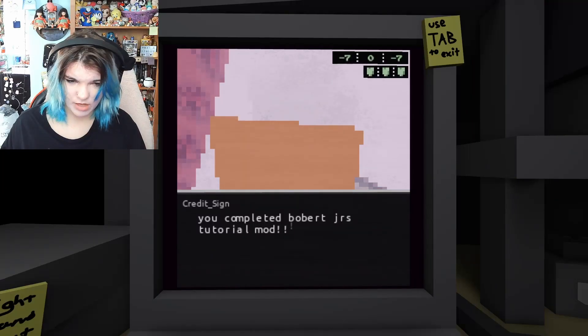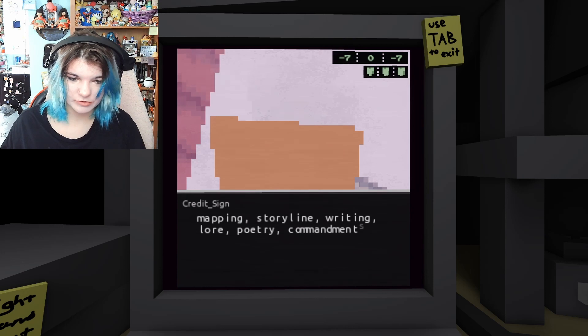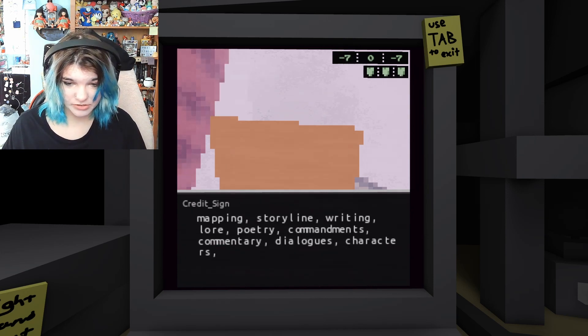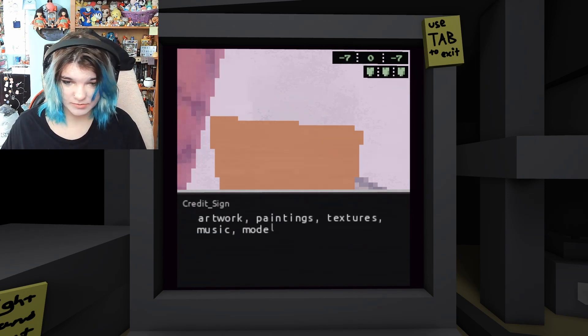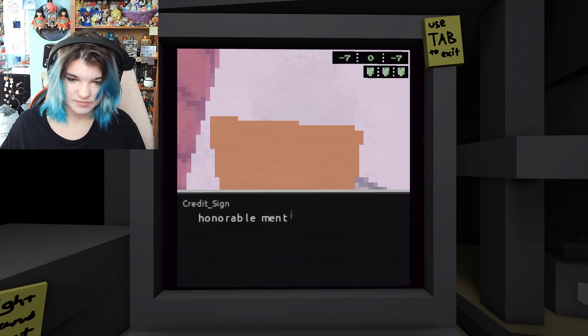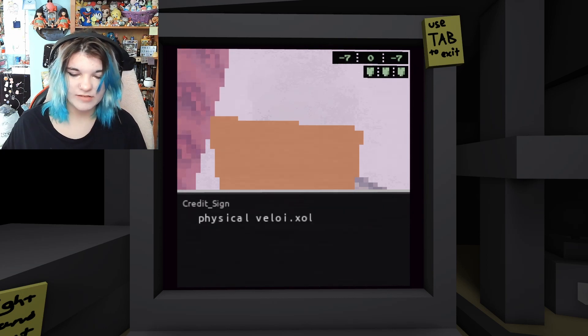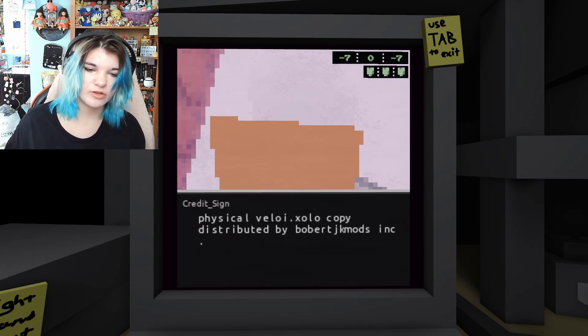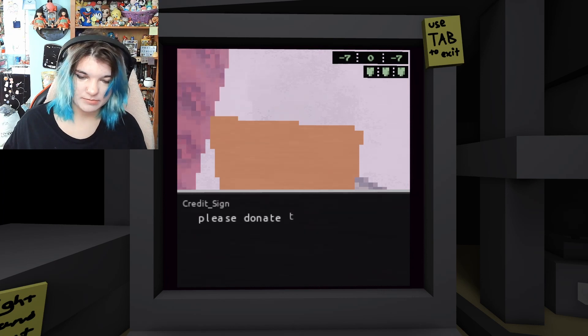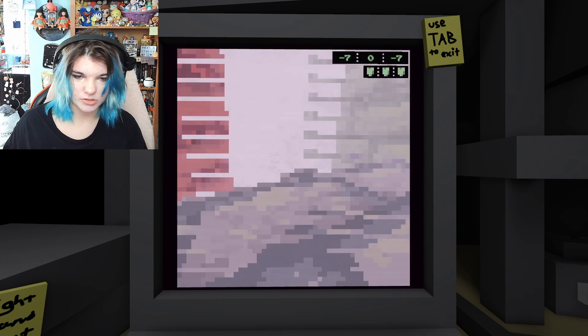Where's your head? You completed Bobbert Jr.'s tutorial mod. Congrats. Few credits. Strongly agree. Mapping. Storyline. Writing. Lore. Poetry. Commandments. Commentary. Dialogues. Characters. Artwork. Painting. Texture. Music. Modeling. Unwrapping, or UV. Unwrapping. Crying. Text. Sound effects. Etc. By Bobbert Jr. Honorable mentions: moral opposition by my gardening roommate who loves worms. Fisco Viloie. Exoil copy. Distributed by Bobbert Jr. Mods Inc. Please donate to me, Bobbert Jr., at gww.bobertjrmods.zom.